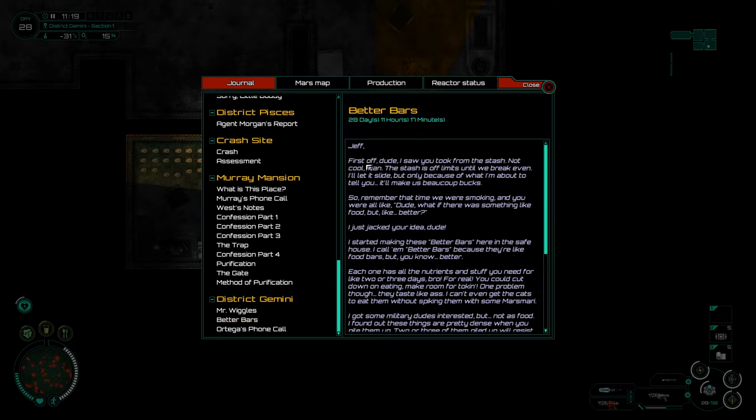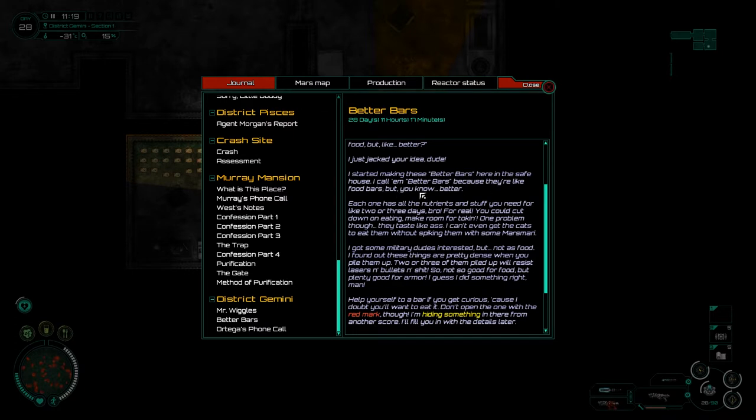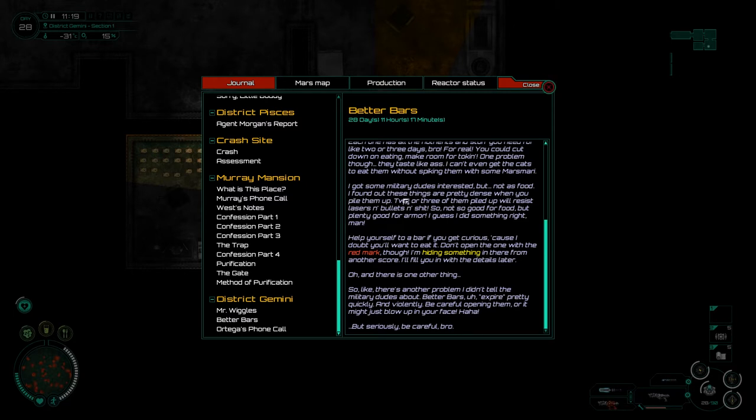So we actually know this bit already. Jeff, first off dude, I saw you took from the stash — not cool, man. The stash is off limits until we break even. I'll let it slide, but only because of what I'm about to tell you. It'll make us coop bucks. Remember that time we were smoking and you were like, dude, what if there's something like food but better? I just jacked your idea, dude. I started making these better bars here in the safe house — I call them better bars because they're like food bars, but better. Each one has the nutrients and stuff you need for like two or three days. You could cut down on eating, make room for toking. One problem though — they taste like ass. I can't even get the cats to eat them without spiking them with some marsmari. I've got some military dudes interested, but not as food. I found out these things are pretty dense when you pile them up — two or three of them piled will resist lasers and bullets and stuff. So not good for food, but plenty good for armor. Help yourself if you get curious, because I doubt you'll want to eat it. Don't open the one with the red mark though — I'm hiding something in there from another score.